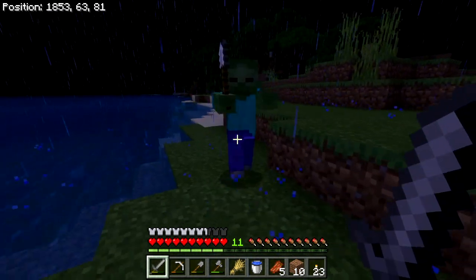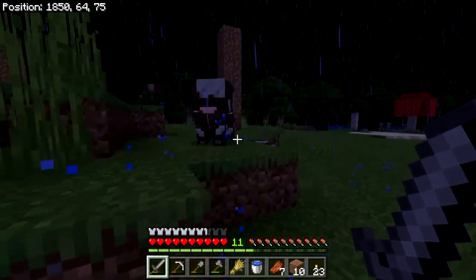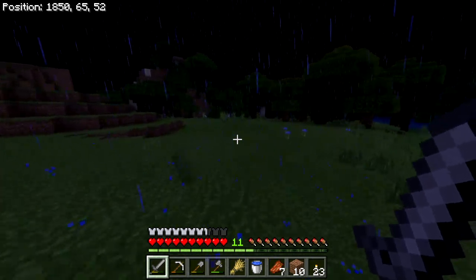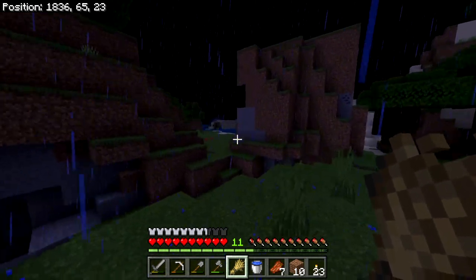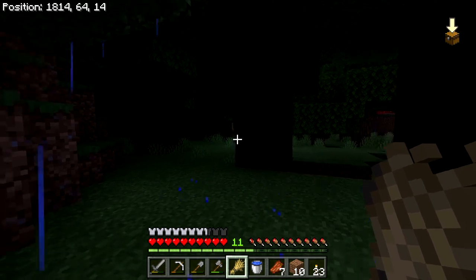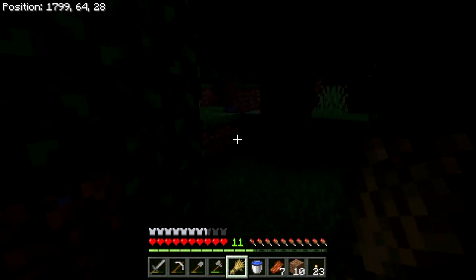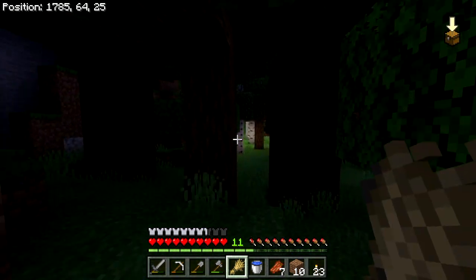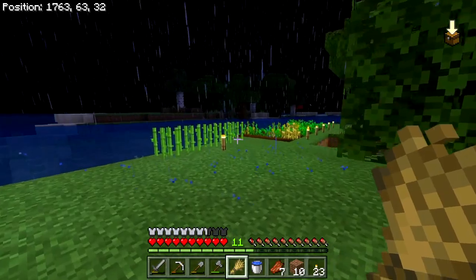Let's see if this one will drop a shovel — he did! So now we have an iron shovel, which is a nice upgrade. I'd attack that cow but it's got a baby with it — it feels a little mean. What I really want here is sheep, and there just don't seem to be any. I like the way the rain sound changes when you're underneath the awning of the trees — as blocky as the game is, it still creates some decent atmosphere.